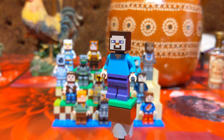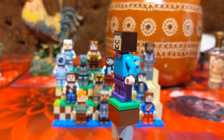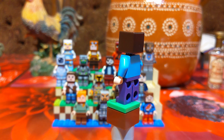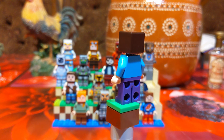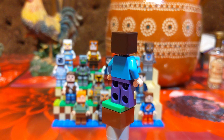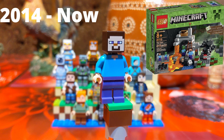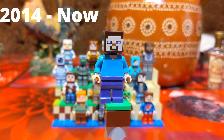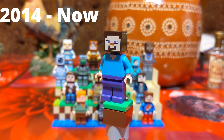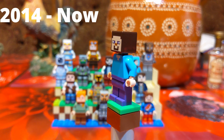First off we have Steve. Lego Steve is the most basic Steve you can find — no armor, no accessories, nothing on him. This can be found in a variety of sets, up to 15 total sets that Lego has released. This Steve first debuted in 2014 in the Cave set. His design has not changed since then, and you can expect to see a lot more of him in future sets. So yeah, 2014 to present, found in 15 sets.